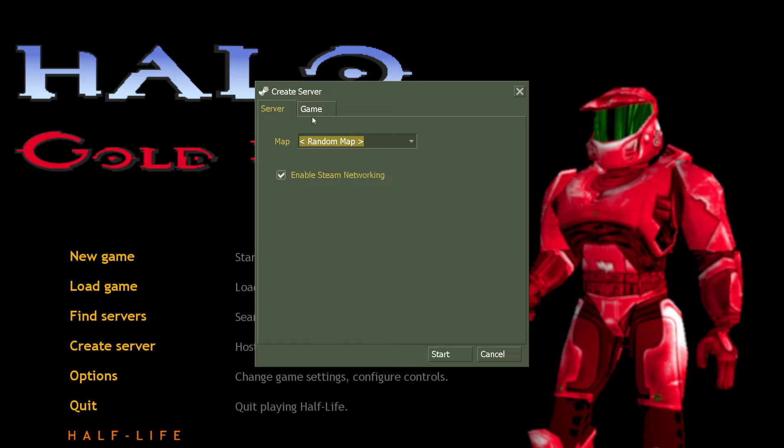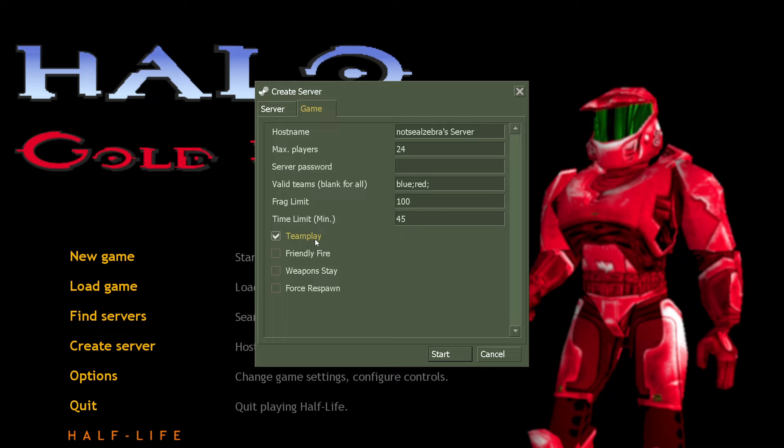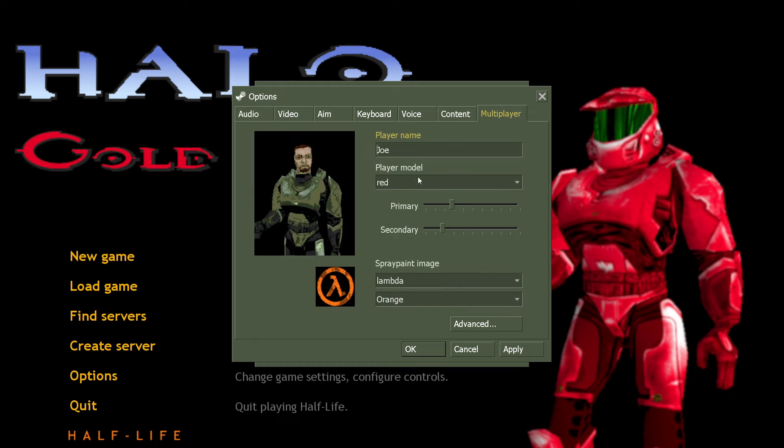Let me show you some settings here. You can play in either free for all, team play, or team slayer. It's kind of janky because this is old Gold Source server settings, but you can change the frag limit, the time limit, max players, and you can also change your teams — you can have up to four teams, which is kind of crazy if you have that many people. In the multiplayer section you have models, and these are basically your skins.